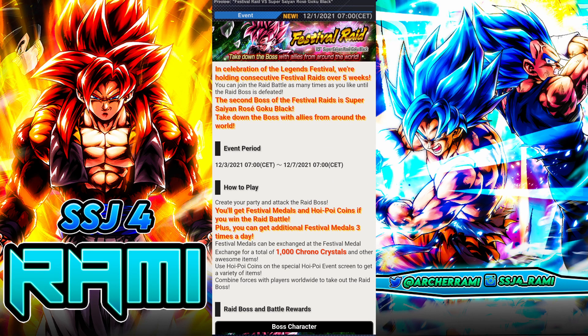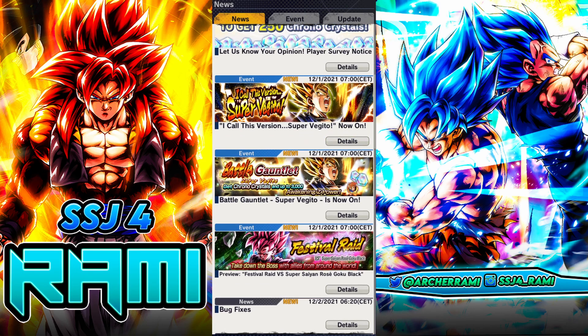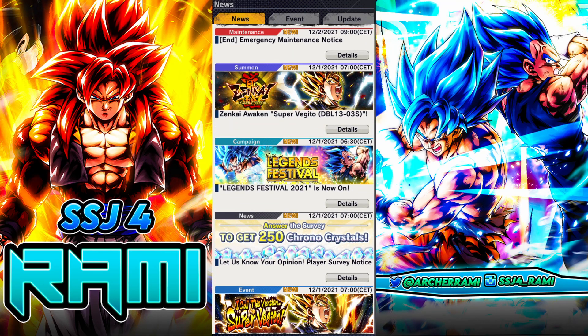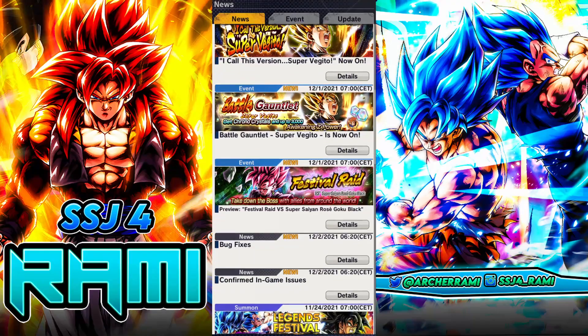So that's how to get 2250 chrono crystals. There are some more available but they require PvP, co-op, or Tournament of Power. From PvP you get 300, from Tournament of Power around 100, and from co-op you get some as well — I don't remember exactly how much.